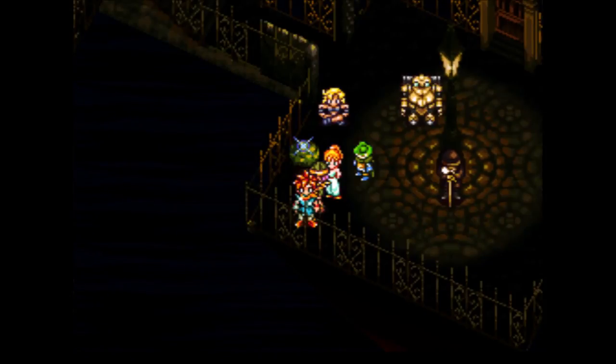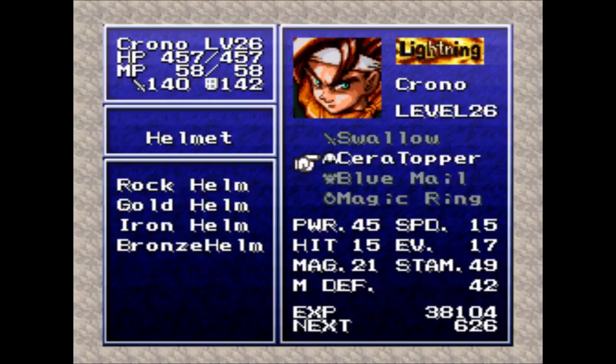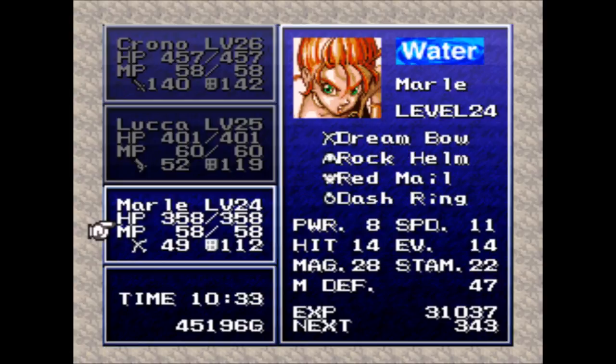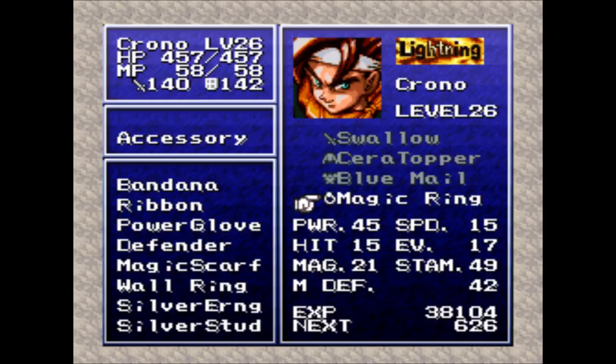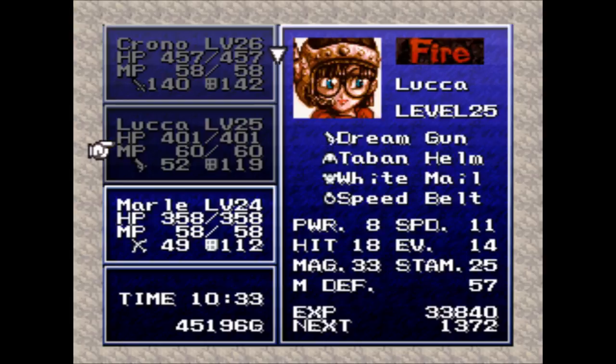Hi there, this is David and welcome back to Let's Play Chrono Trigger. Last time we went around through the past and the present and we got a whole lot of treasure - some really nice elemental absorbing mails: blue mail, white mail, black mail, red mail. We got the vests which are the lower powered versions. We got a magic ring that increases your magic power by six, and a dash ring increasing your speed by three.